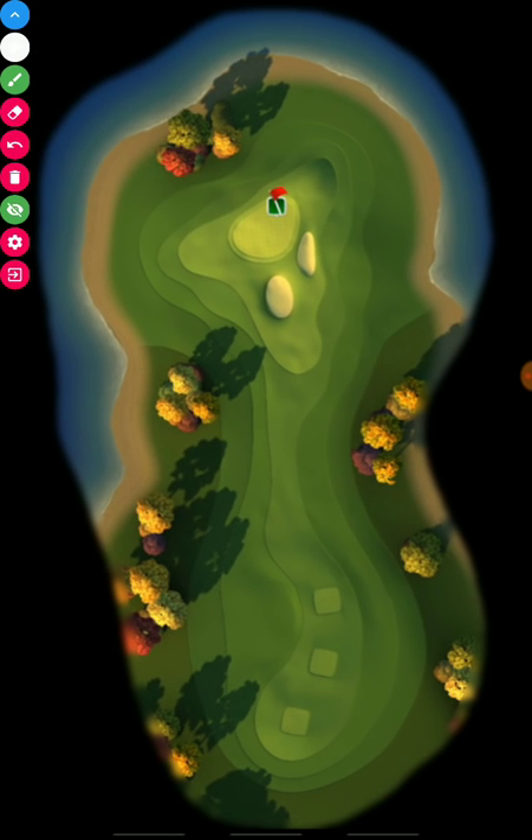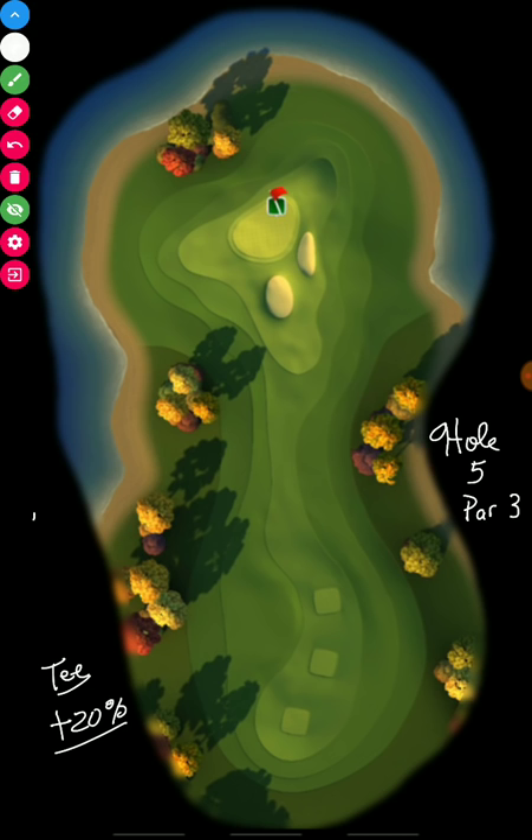Next hole is hole number 5, par 3. We'll just have to wait and see what kind of wind we have — it may be easier or tougher. We'll play plus 20% off the tee for this shot. Most people will be using the sniper here. Some may use the guardian if we get a tailwind — in that case, play it up along the fringe of the green with full backspin. I like a ball with sidespin and wind resistance: katana is the cheap option, or the kingmaker, or a special ball with spin and wind resistance stats.